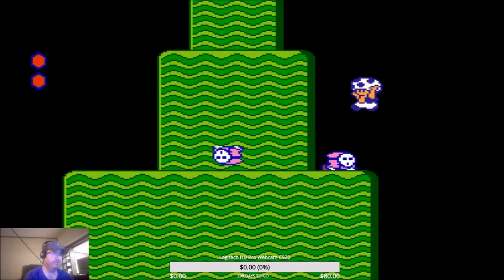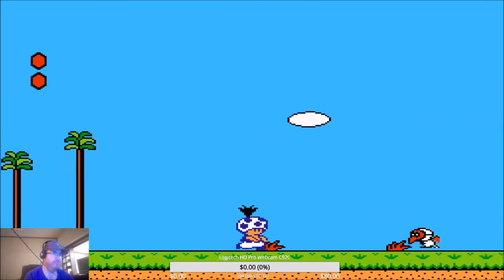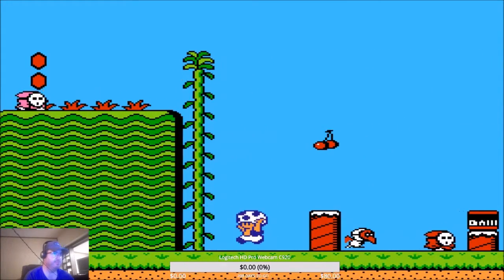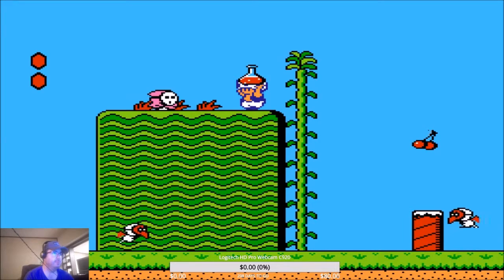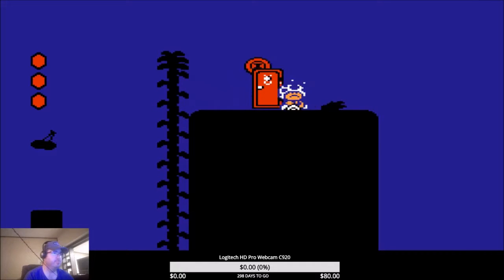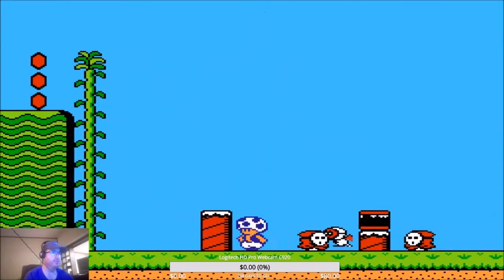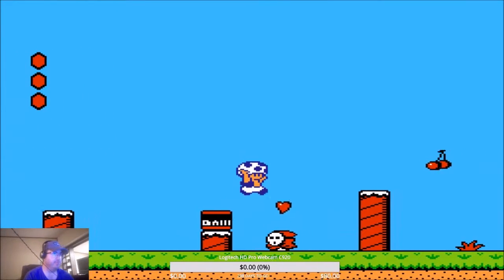Each character does have their advantages and disadvantages though. One reason I like to play as Toad is because he's really fast and he pulls up vegetables fast, which turn into coins when you're in subspace. The faster you can pull them up, the more you get. Obviously. I don't know if that's the right spot or not — yeah, that was something for the mushroom.